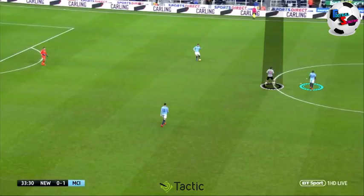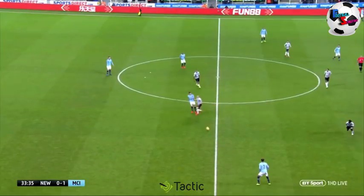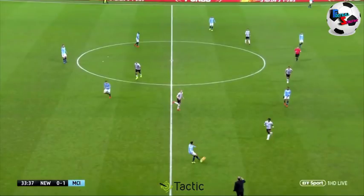Looking at the Newcastle United mid-press, here Rondon is covering that pass into Fernandinho, as he was doing throughout the whole game. Rondon's role is clear — trying to prevent that pass coming into him. Now highlighting the Newcastle midfield line: we've got the four midfielders, and we notice that John Stones, the centre-back from Manchester City, is bringing the ball out. It's now the responsibility of the centre-midfielders, of that midfield four, to jump out and press. The reason the midfielder jumps out is to try and force that ball out to the Manchester City full-back. We can see that the Newcastle midfield will shift across to try and cover the gap left by the player jumping out.